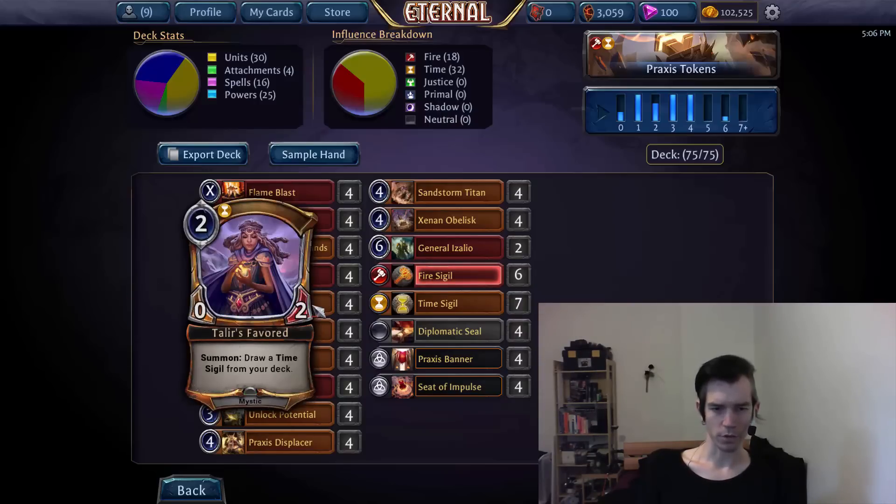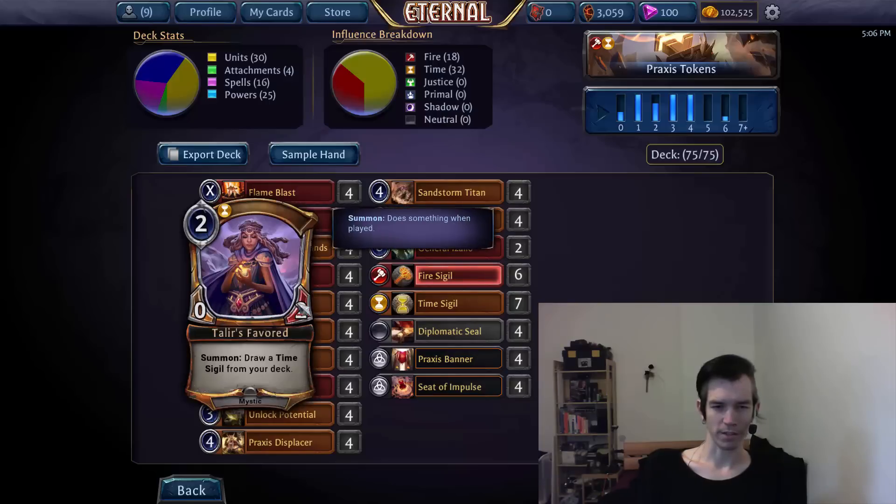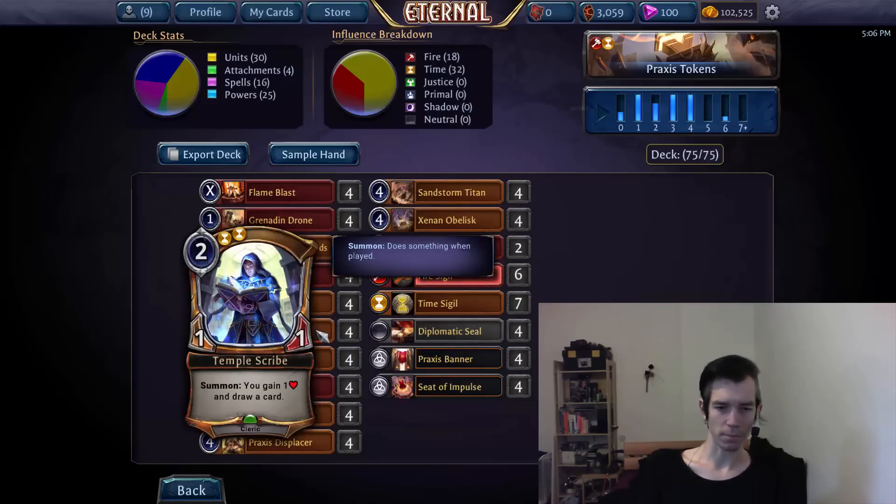Then we have the two-drops. Taliyah's Favored just helps us hit our power drops and provides a body for our pump effects, which is exactly what we want — it's a nice 2-for-1 here basically. Same with Temple Scribe, but instead of providing us with power, it provides us with a random card and 1 health, which is arguably even better. And it's a 1/1, so it is a sort of threat on its own and doesn't need any help to even attack on an empty board.